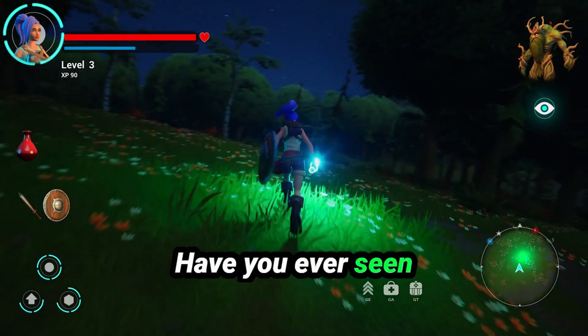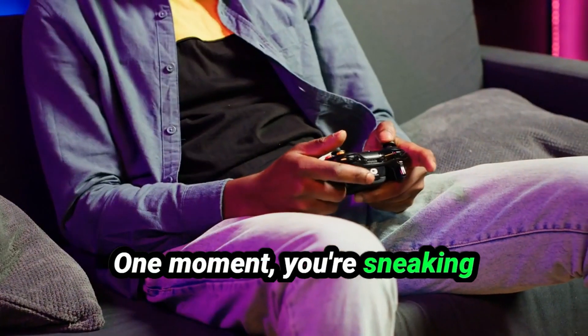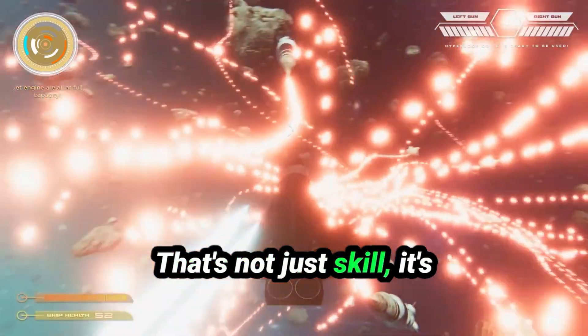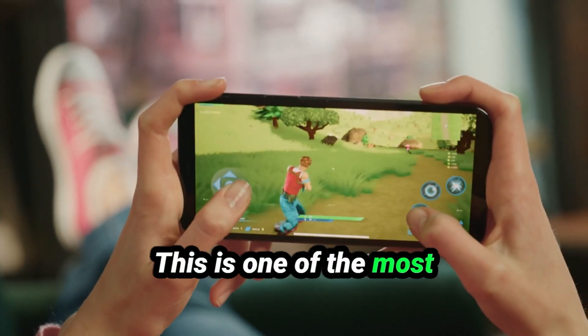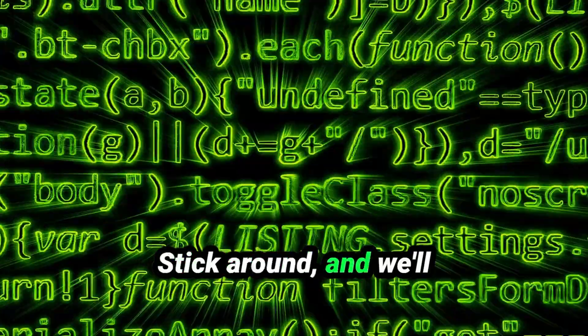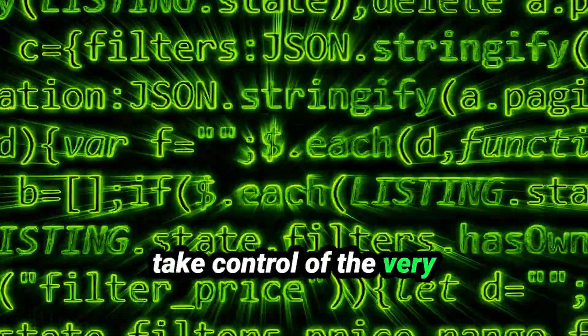Have you ever seen something like this in your game? One moment you're sneaking through the map, and the next — boom — insta-killed by a player with pinpoint accuracy. That's not just skill, it's code injection at work. This is one of the most powerful hacks out there. But how exactly does it work? It's more than just changing numbers in the game's memory. Stick around and we'll show you how hackers take control of the very code running your game.